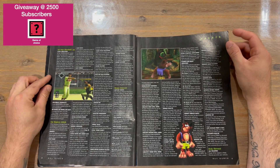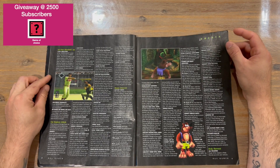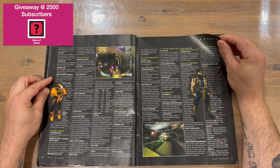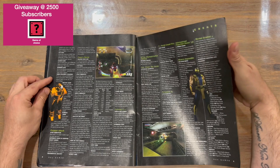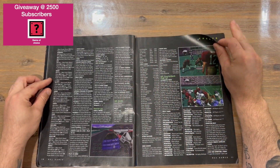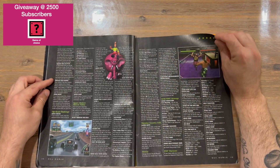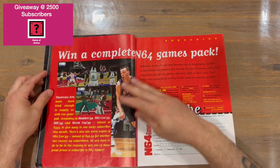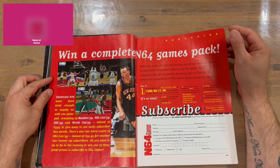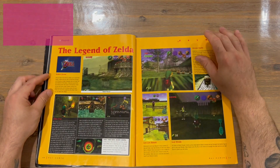So this is a cheats section right up front, so it looks like it's A to Z. A few different cheats here, gaming characters, and screenshots from a couple of games as well. You can subscribe to the magazine and you can win some games by doing that.